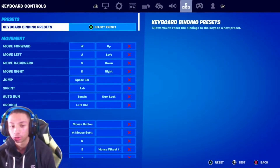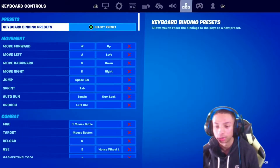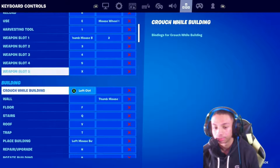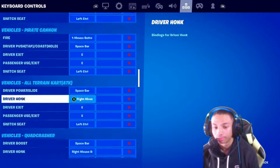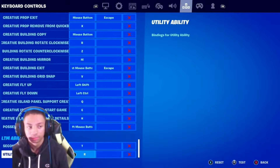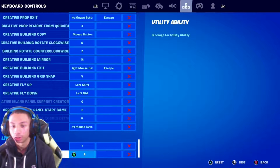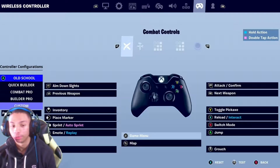Voice chat settings are all to off because I don't use them. Mouse and keyboard controls — if you play keyboard and mouse I'll quickly scroll through them. You can pause anywhere in the video if you want to copy them. They're not the best but they're all right. I'll move the webcam out of the way so you can see them more clearly.